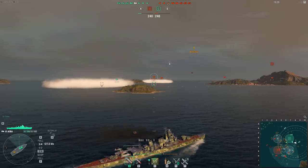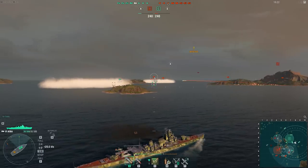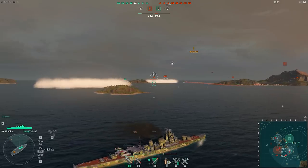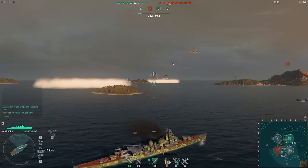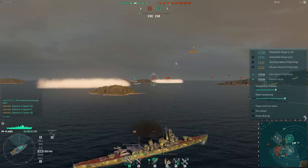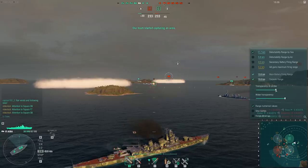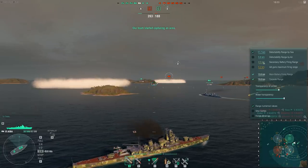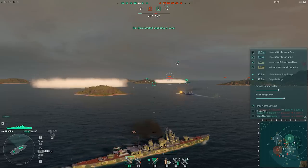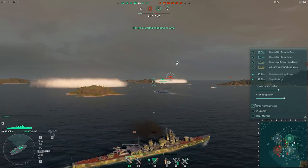When in battle, press and hold Control and the cursor will appear. By left-clicking an enemy ship, you'll set it as a priority target for your secondary armament. You can also left-click sectors of the minimap to highlight them for your allies. If you click the cog icon above the minimap, you'll bring up its settings menu. Here, you can change its opacity, enable or disable the display of the action radius for your secondary armament, AA defenses, the visibility radius of your ship from air and surface, and the action radius of your consumables, such as surveillance radar and hydroacoustic search.